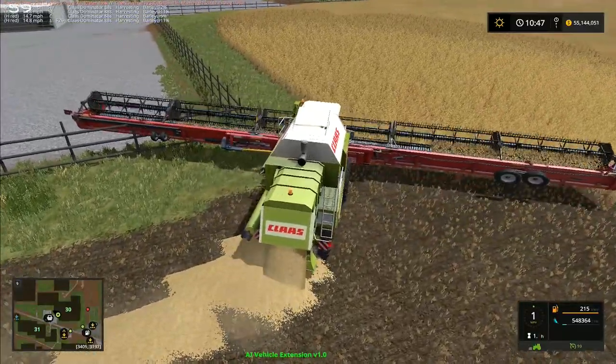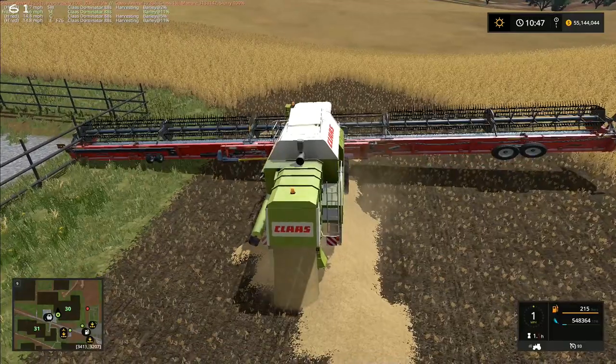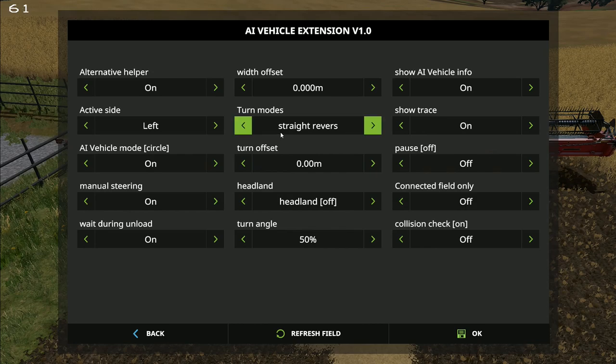It's only up there just on that corner next to the dealership that he's going to have a problem — and the second corner as well. Someone actually told me — they put a rather detailed post, which is really cool — about some different settings we can try. If we go Ctrl+H and go to Settings, you've got turn offset, straight reverse is the turn mode, and you can have O-shape turn, reverse with curve, straight reverse for your turn mode. There's also active side, manual steering, wait during unload, alternative helper, and connected field only.